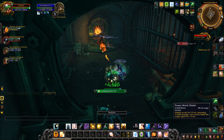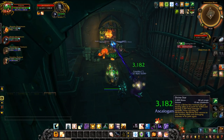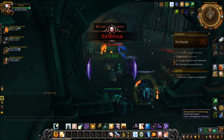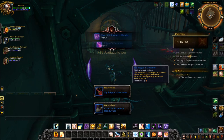Then you want to head to Tol Dagor and get the Sly Rogue's Decanter. This is from the second boss, Jest Hauless in Tol Dagor. Just go and kill him — I did it on normal. I believe all these items have a 100% drop rate, so just go in there and grab the item you need.